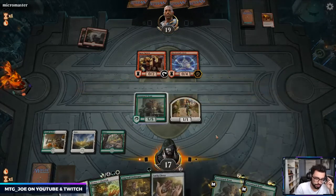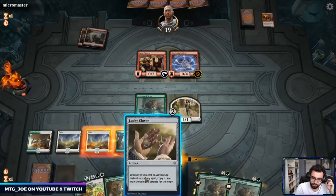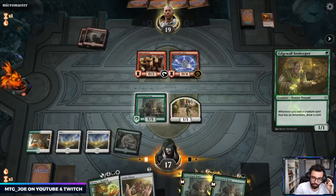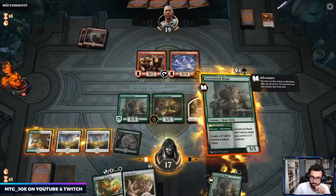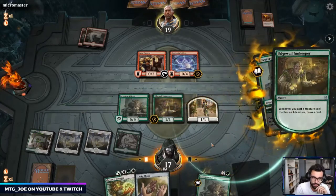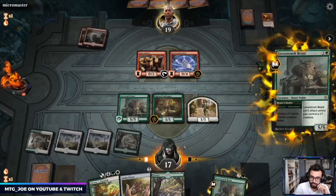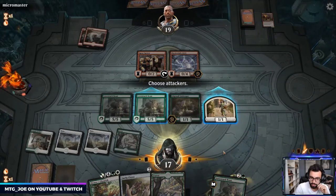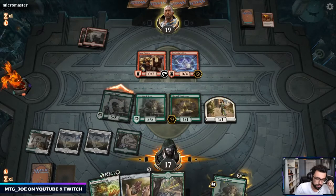This is kind of a ping burn style deck. We have Lucky Clover afterwards, so if we draw into some more adventure spells. We get a card draw here — it's been working out pretty nicely. Got another lion — so we're getting close to this Overrun effect. Just attack with a 5/5.